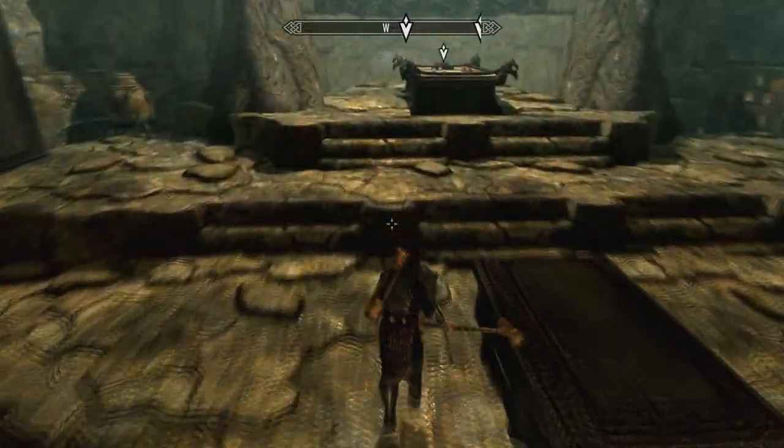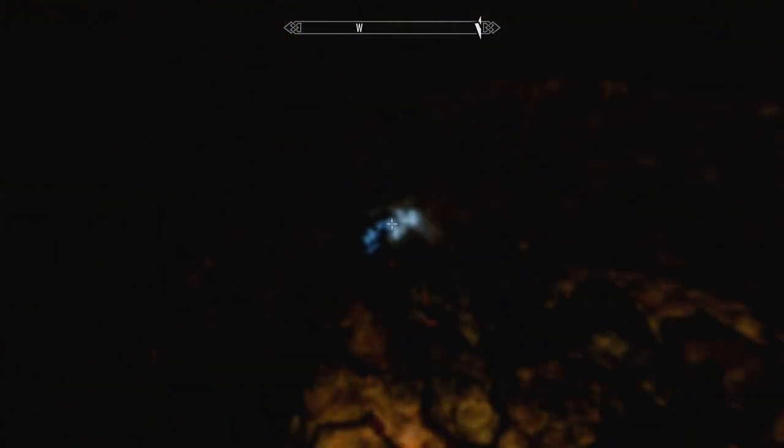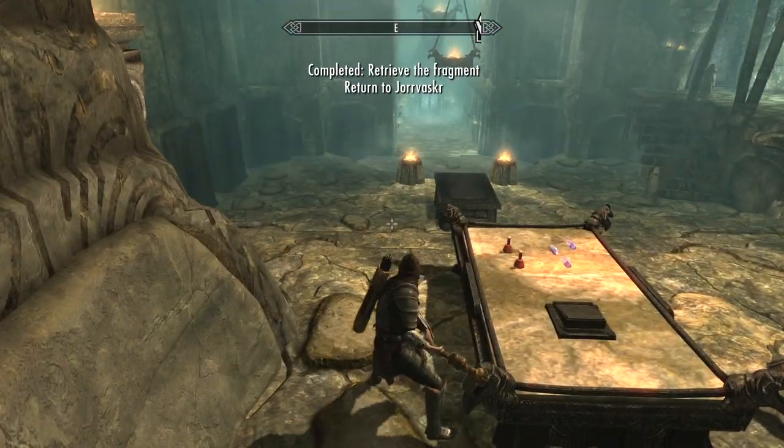Here I'm actually in the last room, which is in the Dustman's Crypt itself. In here you're going to learn a new shout right at the very top and then pick up the item that you're looking for, and now is sort of where the battle begins.